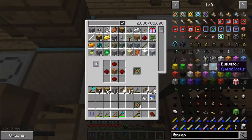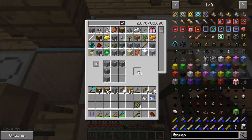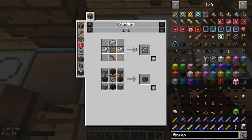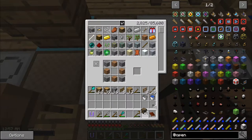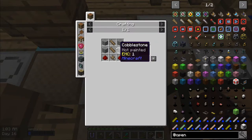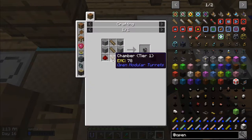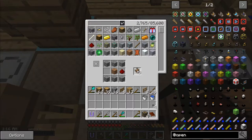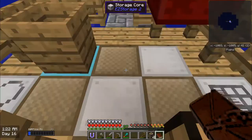Now I need to make one potato cannon first because the quest requires a potato cannon. I'm going to make six of these components and then five of these. One, two, three, four, five. Then I can make the potato cannon. And that's enough for the quest. So one turret base, one potato turret cannon, and one basic — and I'm going to get 64 potatoes, a sound muffler, and a reward bag. Let's open the reward bag.